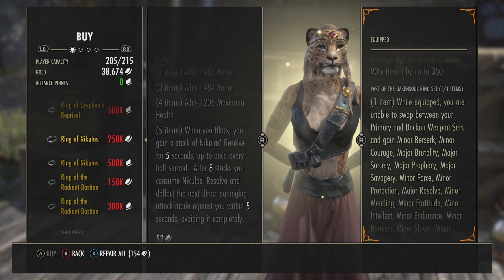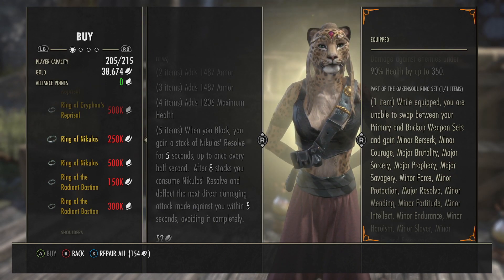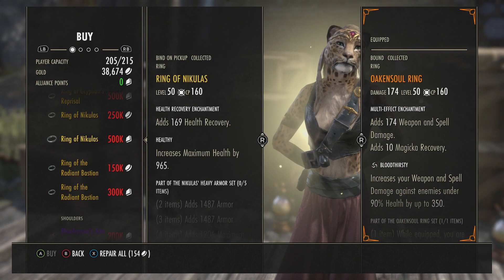Ring of Nicholas: when you block, you gain a stack of Nicolas Resolve for five seconds, up to once every half second. After eight stacks, you consume Nicolas Resolve and deflect the next direct damaging attack made against you within five seconds, avoiding it completely. 250,000 gold or 500,000 alliance points.